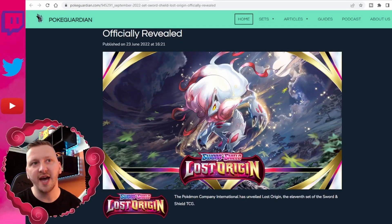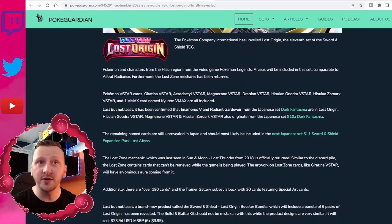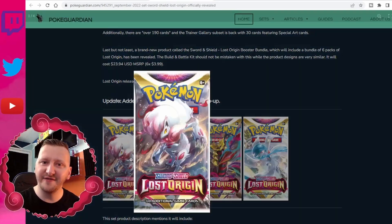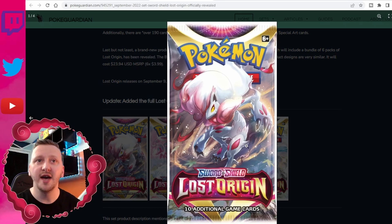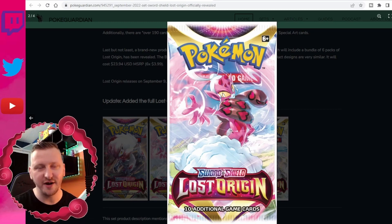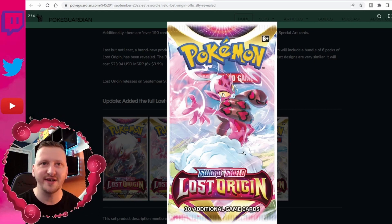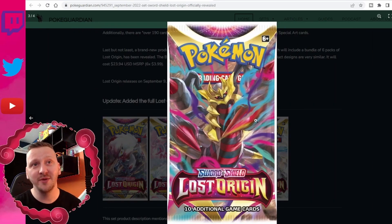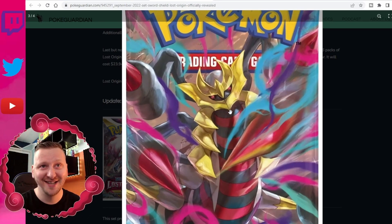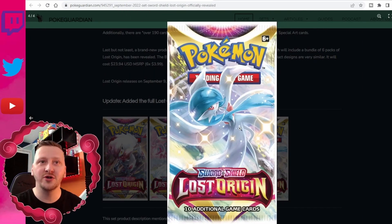Lost Origin is going to come out on September the 9th. We finally have an official release of the art — no more leaks. They are really nice and crisp. We covered this in the last video on this topic, so go check that out. Here is our Hisuian Zoroark — gorgeous — and I really want this to have a VSTAR or VMAX card because it's such a fierce design. And our mascot of the set — gorgeous Giratina again — those eyes are really creepy.